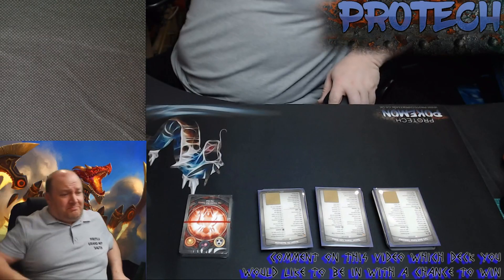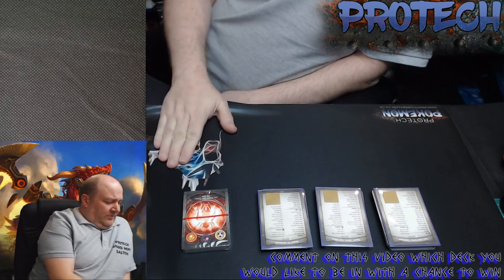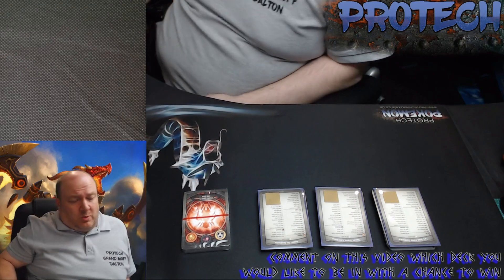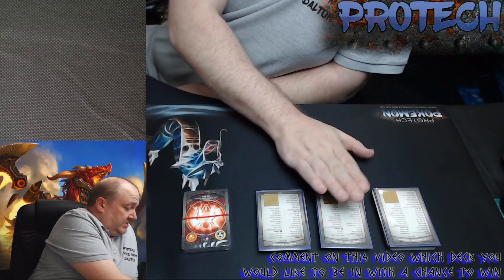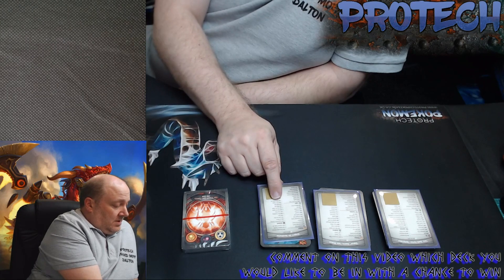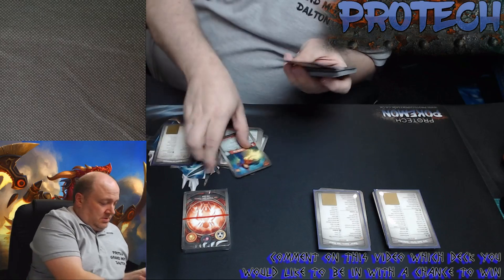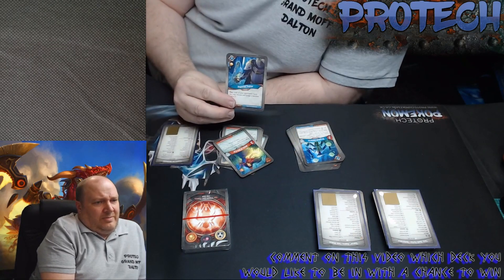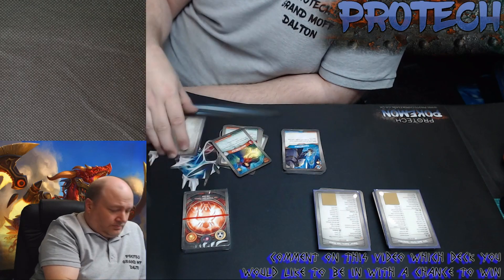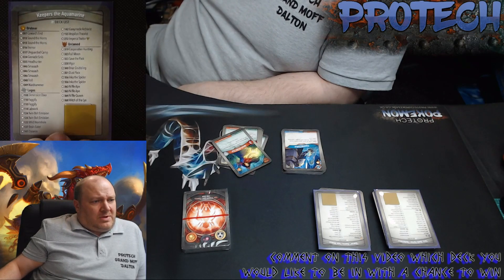Welcome to episode 18.5. Over the last six mini episodes of deck openings we got a couple of interesting decks which we're going to give one of them away. We have two Horseman decks and a Brobnar Logos Untamed deck with an imperial traitor maverick in it.